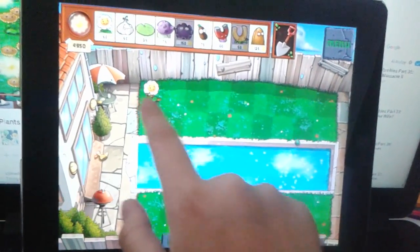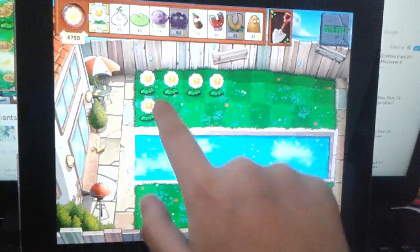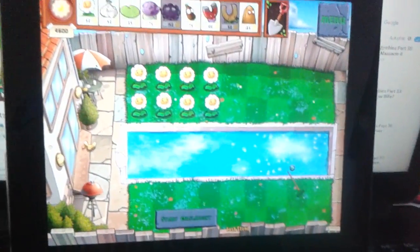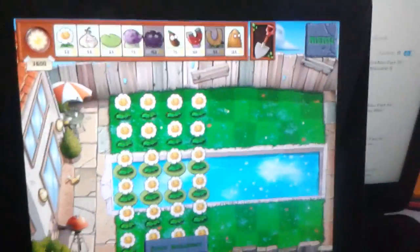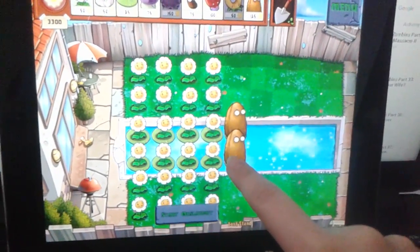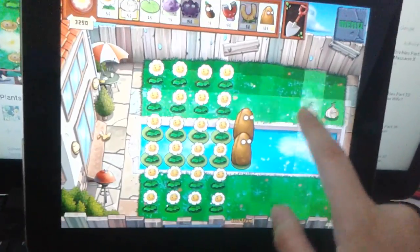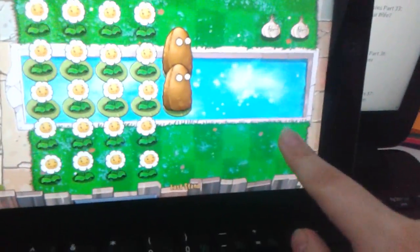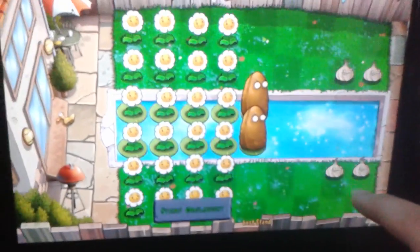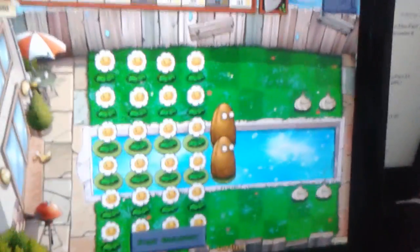What you want is four rows of marigolds — one, two, three, four — so four marigolds in every row, on every column. Then you want two more lily pads here, two tall nuts here, and then two garlics on the second row and two garlics on the fifth row.